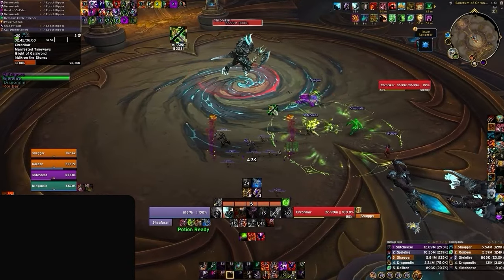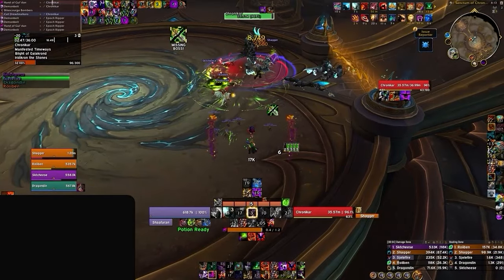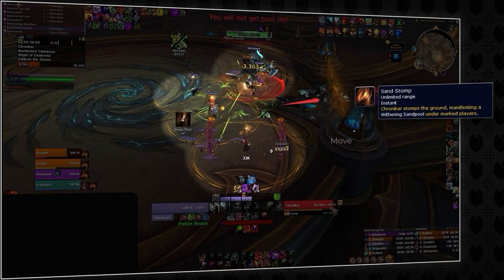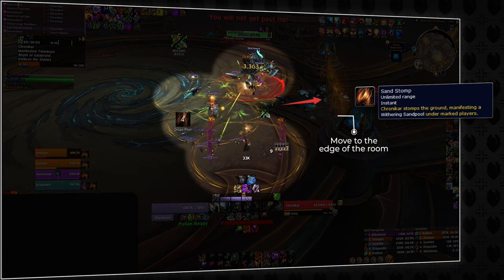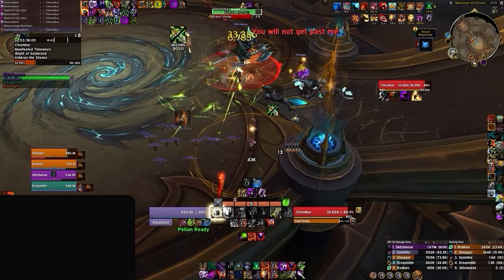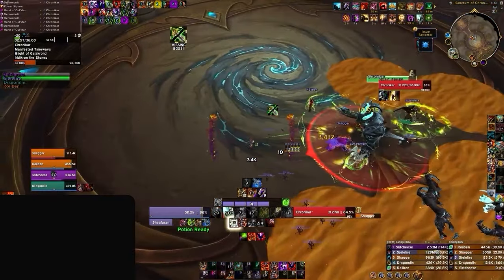As soon as chrono car is pulled, you'll need to be somewhat spaced out from your team and try to tank the boss near a corner. This is due to the sand stomp ability, which you'll want to place close to one another on one side of the room to conserve as much space as possible. Sand stomp will deal scaling damage the longer you're in it, while snaring you and reducing your haste by 25%, so avoid this at all costs.